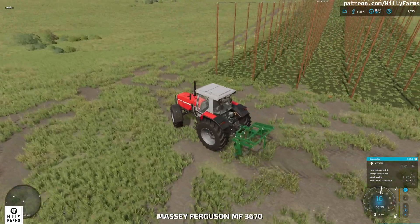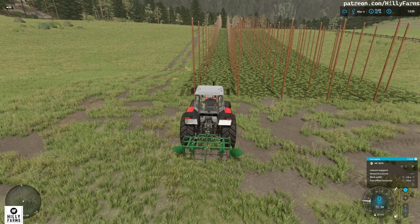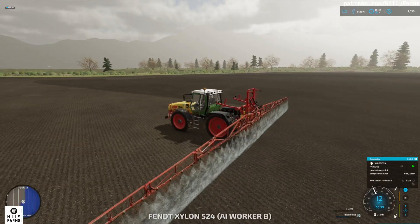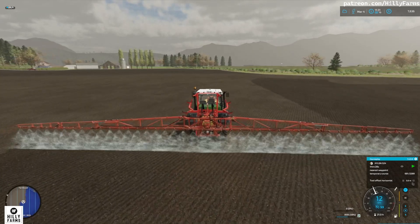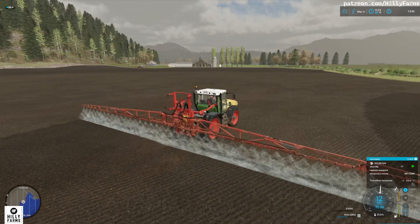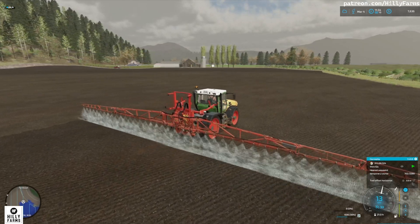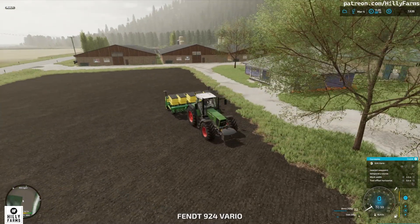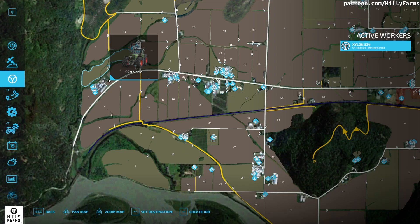We've got a cultivator here and our first job of the day is cultivating our new hops — loosening up the soil in between the vines, which should be pretty cool. We've also got field 127, which is the field we sowed with sugar beets or maybe barley — I'm not sure — being fertilized as we speak. It's quite a good contract. Over on the big Fendt Vario, I've sent it down to field 9 near the big chicken farm.